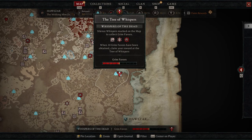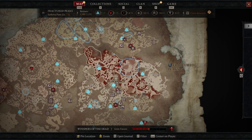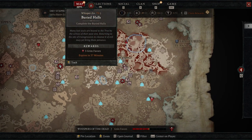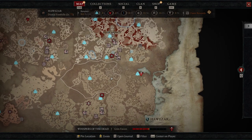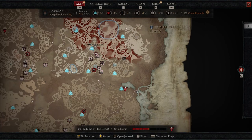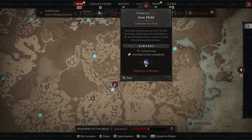You just need 10 Grim Favors to obtain the Tree of Whispers gift. To do exactly that, all you have to do is two dungeons — do two dungeons that are highlighted around the map. It adds some variety when you're switching dungeons between each run so you're not just continually running the same one. If you're looking for max XP, running the same one over and over is probably the fastest, but running these Tree of Whispers dungeons is not much slower at all.